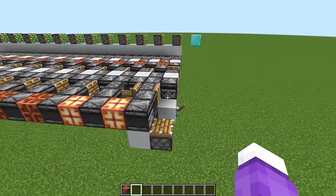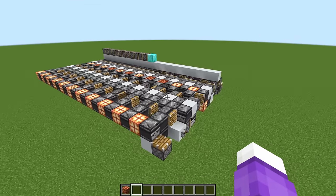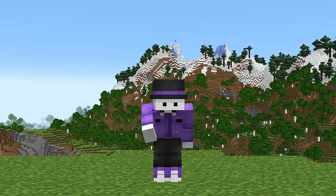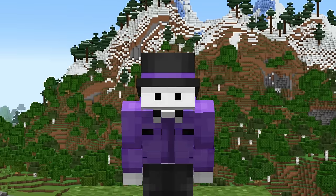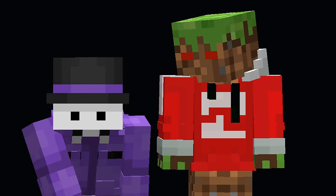Mojang finally listened and reverted the Copper Bulb back to its former glory. So all those things that were broken now work again, and all is right with the world. It did take Mojang a while to come around, but I'm very glad they finally made the correct choice. And I'm really looking forward to using this block in future Redstone builds.